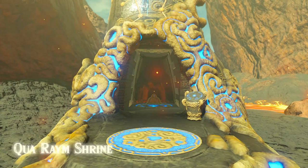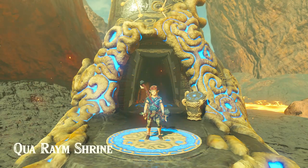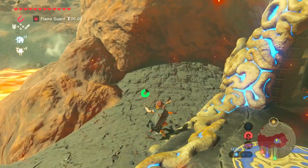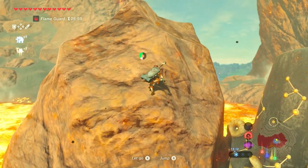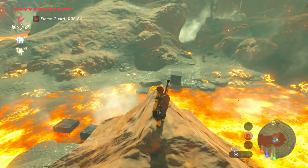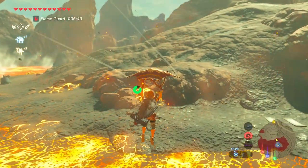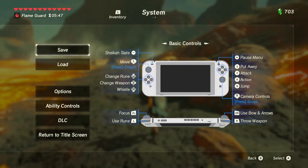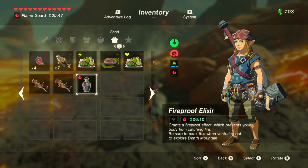Hey guys, welcome to my channel Vintage Games. Today I'm going to show you how to do the fireproof lizard quest. This quest is really worth doing because there's a really good reward at the end of it. What you get is a fire resistance armour, which you can buy from the shop as well, but you get it free for doing this quest. It's a very easy quest to do. The armour itself costs 700 rupees, so you can just get it free.